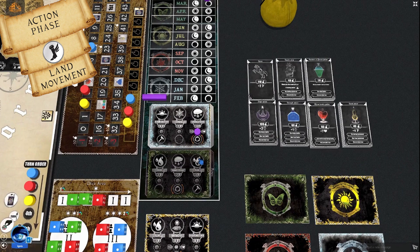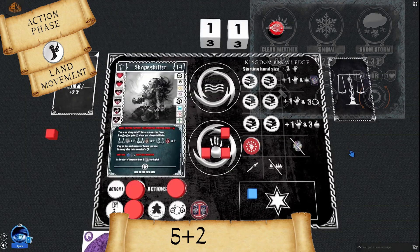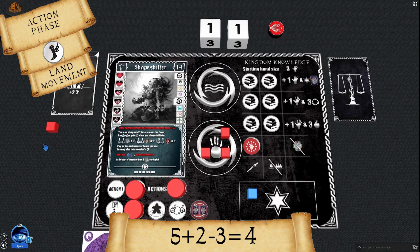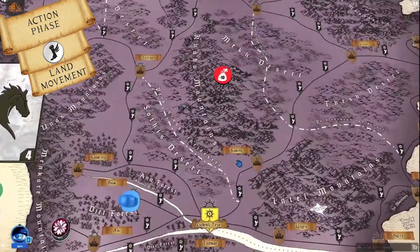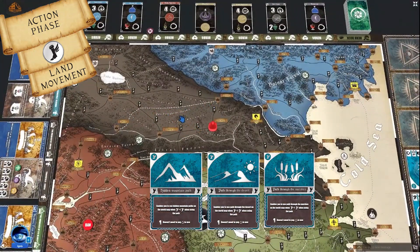Example land movement: A player moves during winter in February in a snowstorm with a horse and no speed potion. Base movement 5, plus 2 from horse, minus 3 from snowstorm equals 4 total movement. They pay 1 physical flow to avoid health loss. Players can also travel via hidden paths — white lines on the map representing paths through the desert, mountains, and marshes — usable only with special action cards as shortcuts.